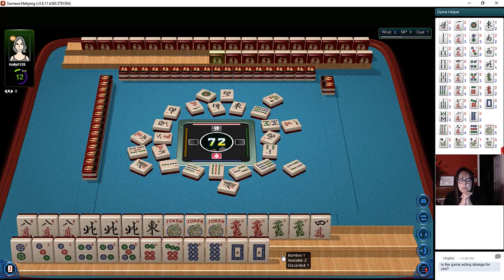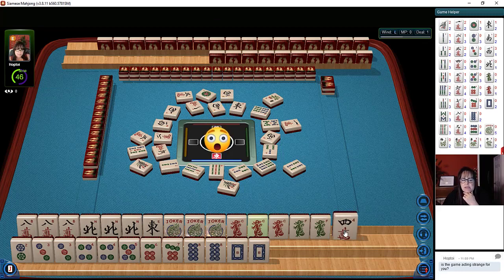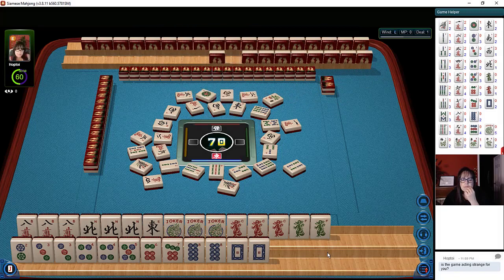We'll watch the timer when we pick next — two characters. So there's a dragon. We have more than 60 seconds. This is very strange. Now there the timer started over for 60 seconds. That's interesting. Two characters. Four characters. Six characters.